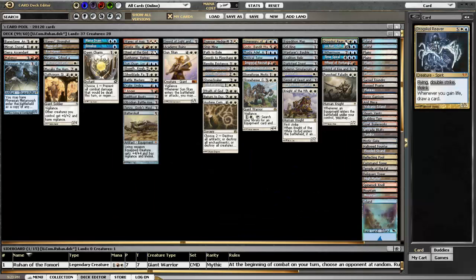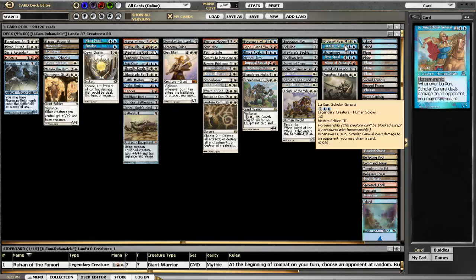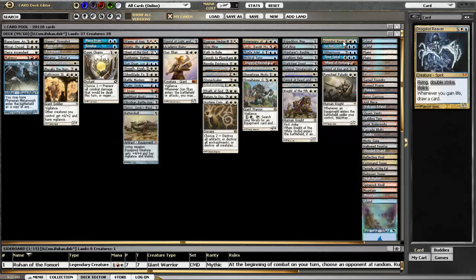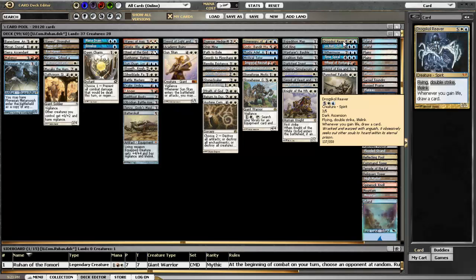Luzun and Drogskull Reaver are both significant threats, especially when you get them equipped. Luzun is actually just a variation on Thieving Magpie, but because he has horsemanship, it's really awesome to stick him with a nice piece of equipment — a sword specifically — and make sure that you can get him through. Drogskull Reaver: there is a little bit of life gain in here, so he's not entirely self-reliant for the card draw, but double strikers with some of this equipment is always awesome.